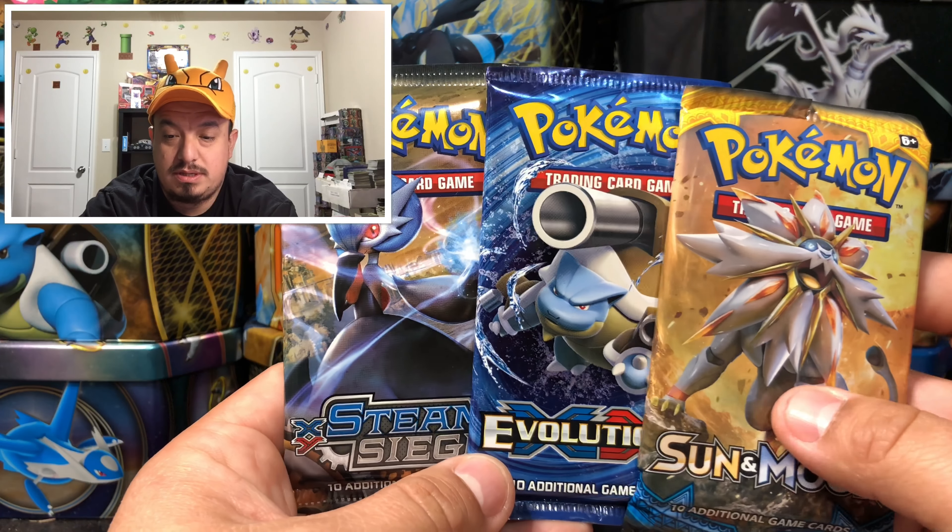Let's start with this Sun and Moon pack with Solgaleo on the front. Here we go — there is the code card, free guys, right there. We have a white core card, one, two, three, four, one and two. Let's see what we get out of this three dollar pack. We got a full art Manectric, Lurantis, Lolan Diglett.